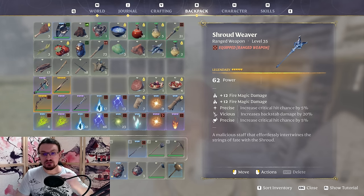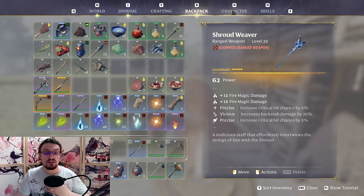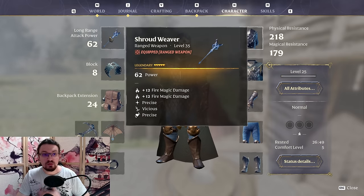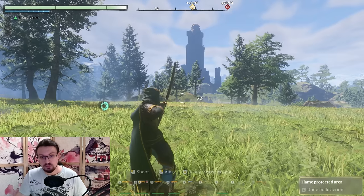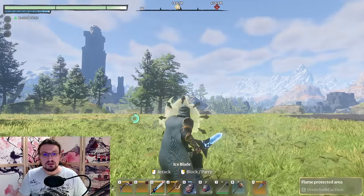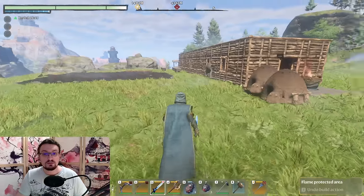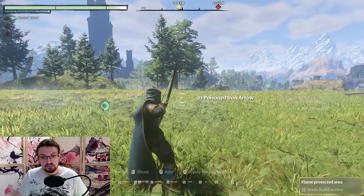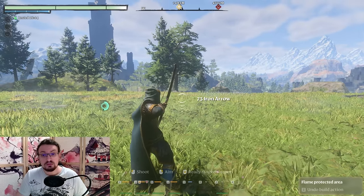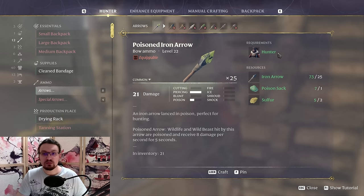Our ranged weapon is going to be a Shroud Weaver. The Shroud Weaver is the best staff in the game, so of course we are going to pick this one. I also have a guide up on where to find this one. We equip this one in our ranged weapon slot. This is because you can use a weapon that is in your quick bar without having it equipped. When you switch to a melee weapon and want to cast something, you can do this by using the staff, so you don't have to have it on the hotbar. It is also much easier to just press the button and scroll through the spells. For this one, we are only going to use a poison arrow and an iron arrow. We can craft different arrows — I'll go over those in a minute.